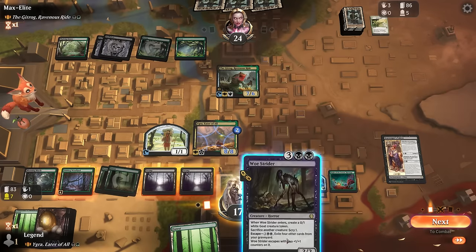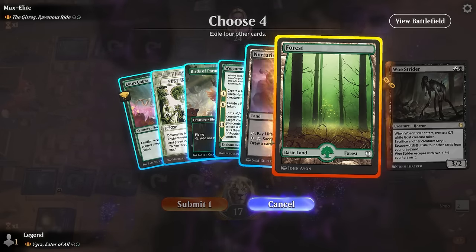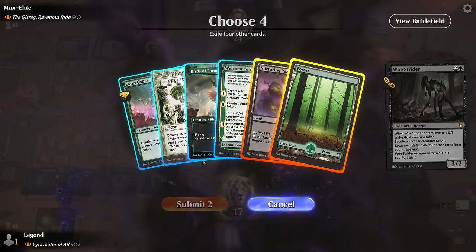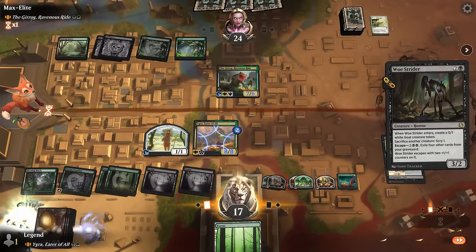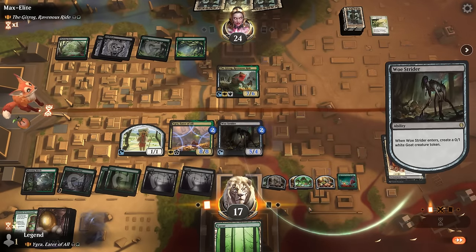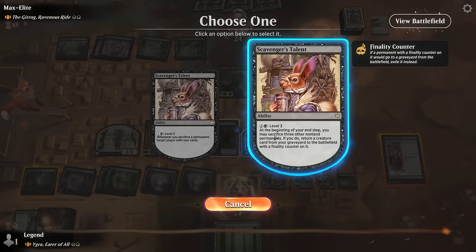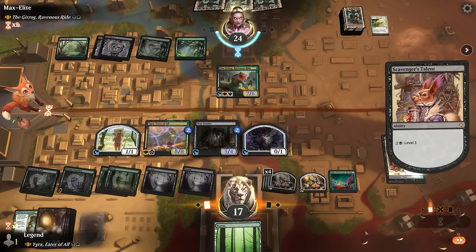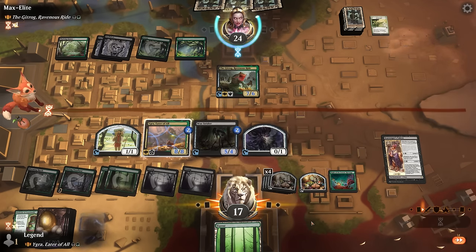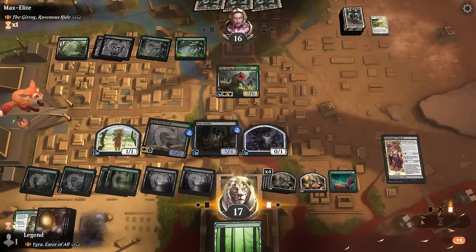Now I can essentially sacrifice food at instant speed which helps grow Igra as well. Can level up my Talent to level three. Next turn maybe sacrifice Knight of the Sweetest Revenge if we feel like we can attack for lethal. Pass the turn, and there's nothing I want to bring back. Hulking Raptor is fine. Opponent can saddle the Gitrog if they'd like. We're probably just going to go for Knight of the Sweetest Revenge giving +X/+X where X is the number of foods we control — no trample however. But with all our creatures counting as food this will certainly add up.